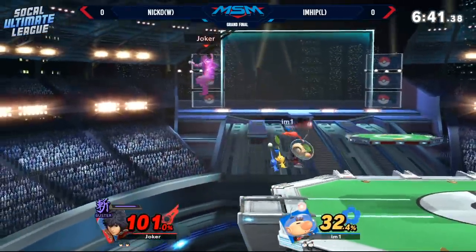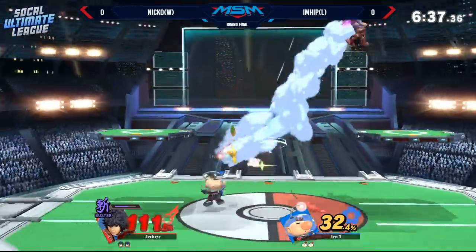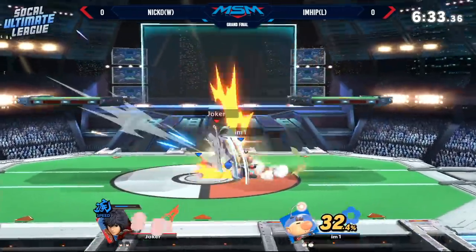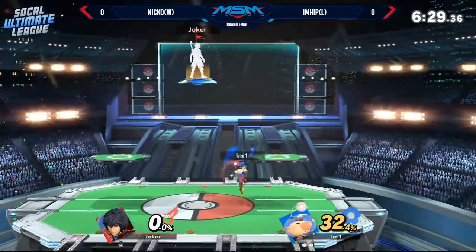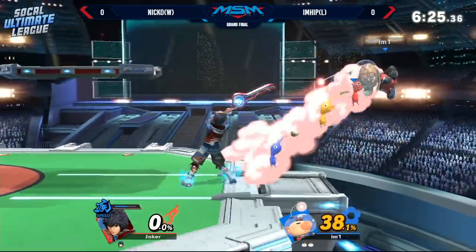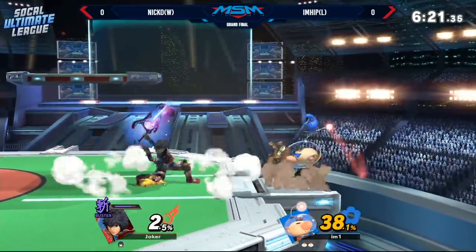It used to be like a free punish, basically. You get the ledge trump as long as you react quick enough to get your punish in. It's either death or just a really bad spot. With authority, dude. Just jump off down here. All out the double jump. This is really good stuff from iHip. He's trying to go up in his set.